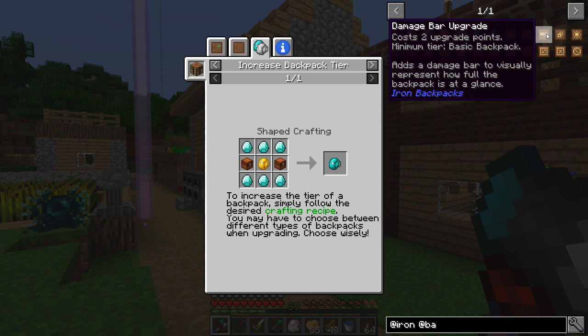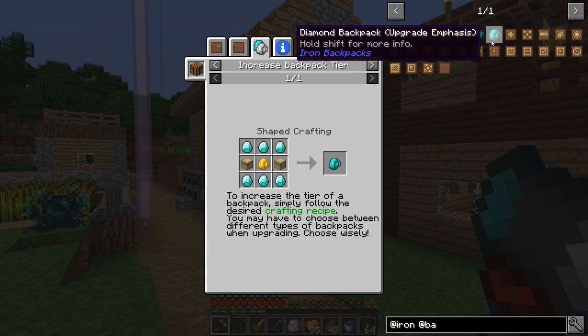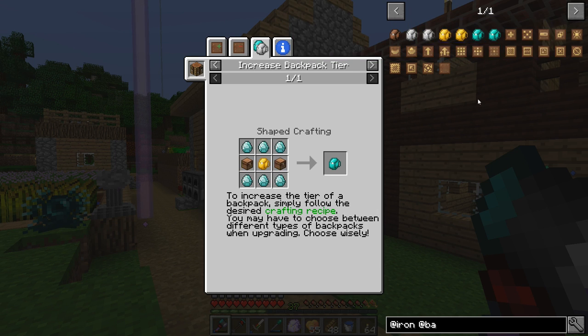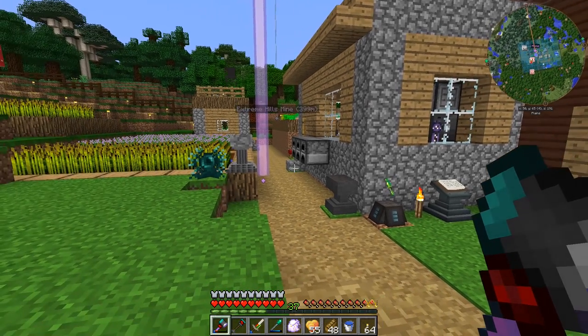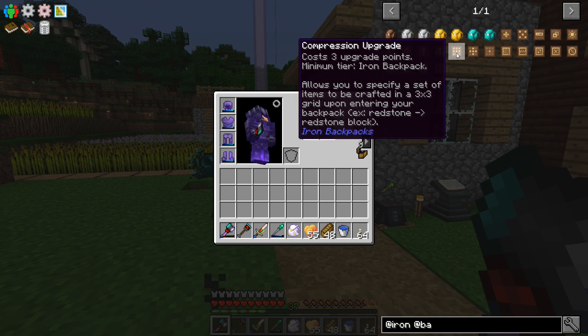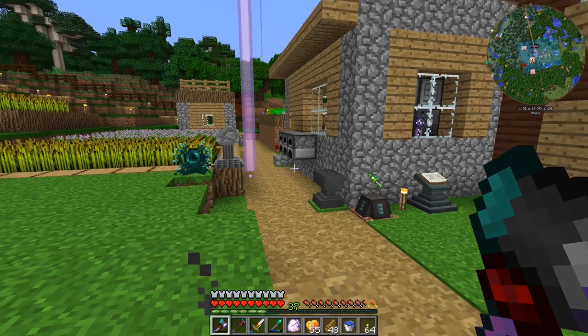It's got a damage bar upgrade, which would put a durability bar on there to see how full it is. There's a depth upgrade — this allows any nested backpacks to have full functionality, filter restocking, and compression upgrades. So what it sounds like is we can have one backpack with storage emphasis, put the depth upgrade on there, and then fill it with other backpacks that have compression upgrades. It could filter certain items, put them into itself, and then compress them.